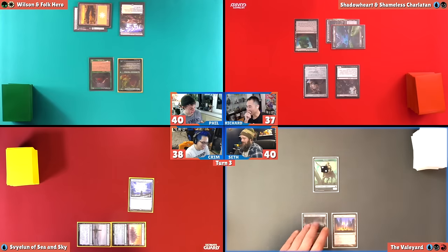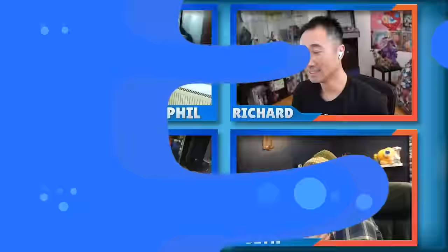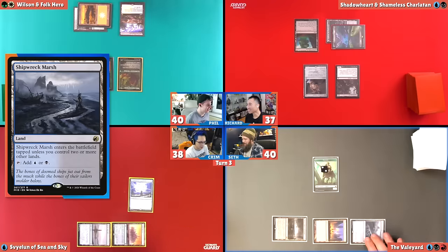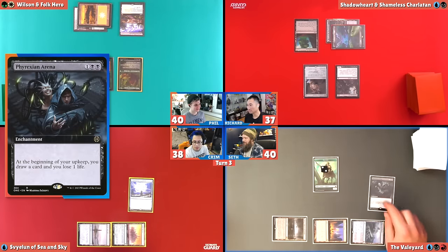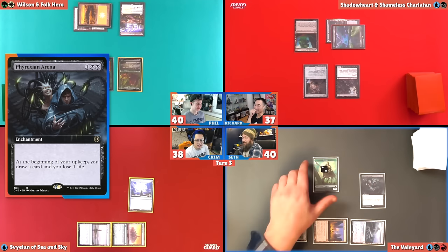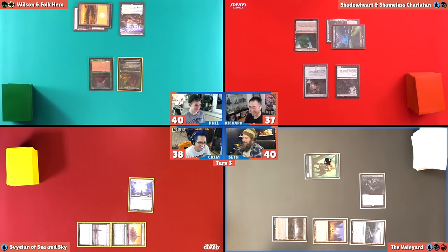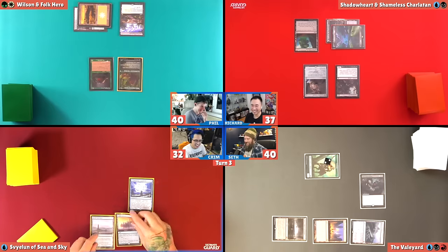I'm going to quickly exit this game one way or the other. So I'm going to draw for my turn. Krim's got the confounding conundrum, but Phil, there's one lesson of this season in Commander Clash, which is you got to go with Phil when you got the chance. I'm going to tap three lands and play a Phyrexian Arena. Just a little card draw. And then Richard gave me the centaurs for a purpose, and that purpose was to attack the confounding conundrum player — Krim. Taking six.